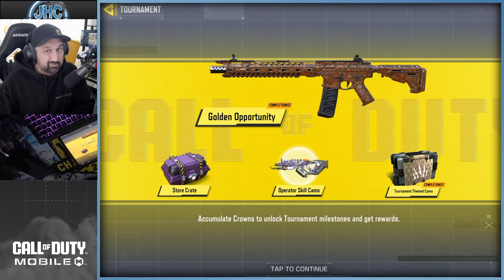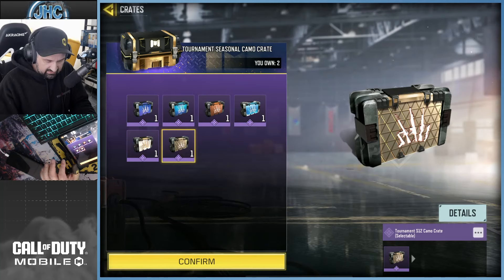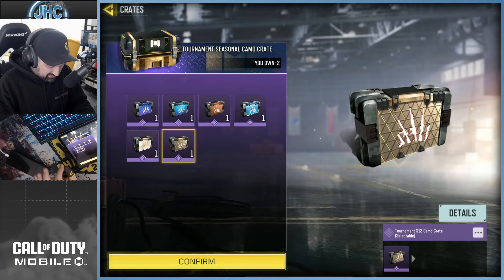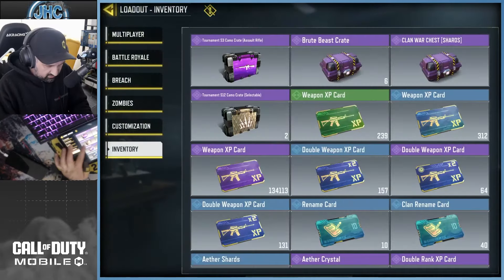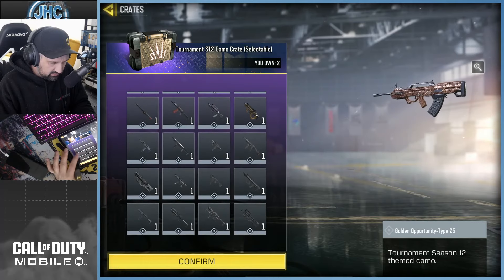We're gonna check out what they look like in the game, because what I said on my video yesterday is this camo looks horrible — but sometimes you can be surprised when you check the camo in the game, it's better than you think. The crate looks kind of brown, gold-ish — not really gold, bronze maybe. Let's take one and two.